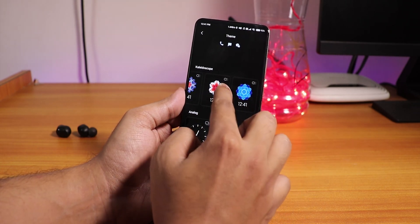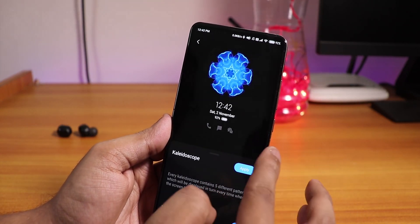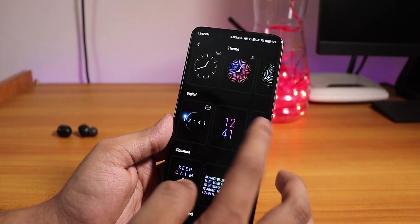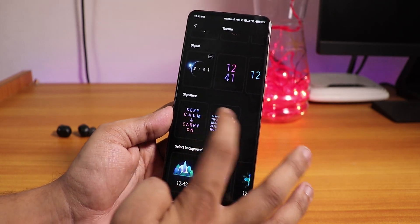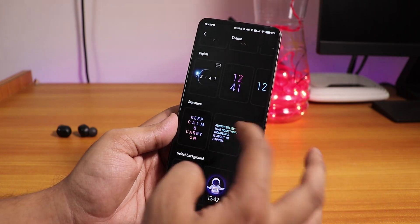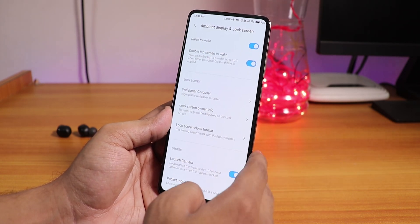In terms of ambient display, there are some new styles — multiple styles which look pretty cool and awesome. The clock is a bit small, so I've been using ones with a bigger clock. You can also add a custom signature — like 'Keep Calm and Carry On' — or change the text, put your name, or display a quote in the Always-On Display. No complaints regarding the always-on display.